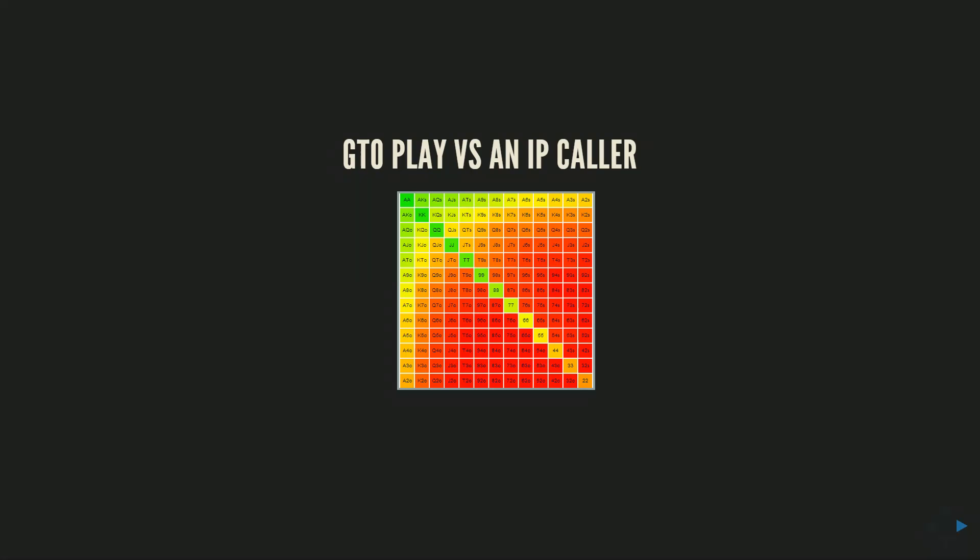I'm really excited about the strategy pack. I've got some really cool new stuff using brand new software that will let us actually solve for GTO play on every possible flop to get average post-flop EVs that you can then use to analyze and potentially tweak your pre-flop range. This is going to be a really cool pack, so let's get into it.